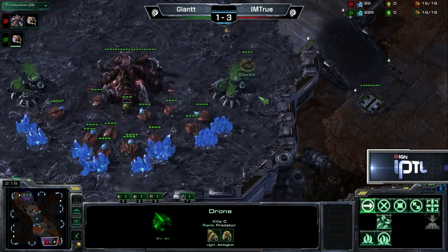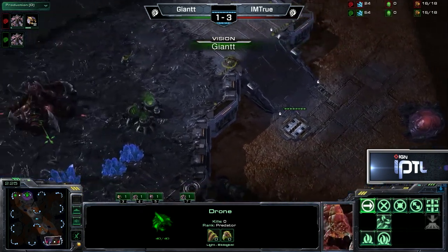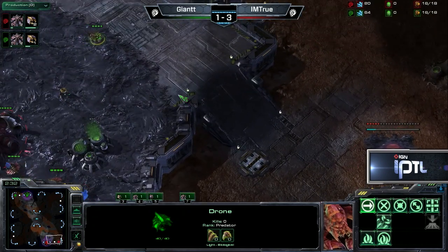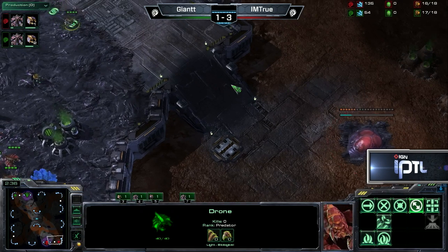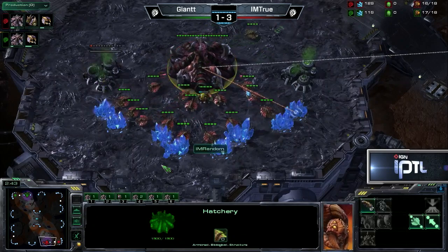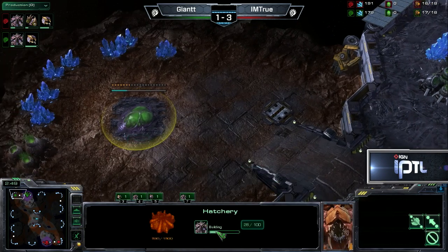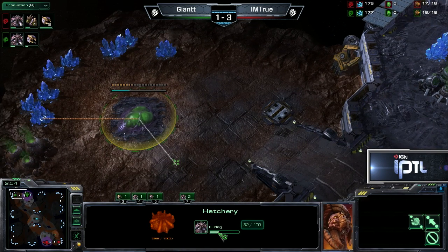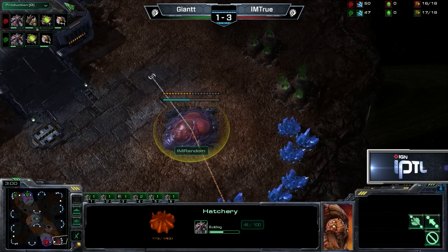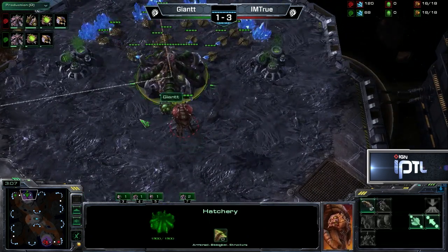We'll have to see what both of these players opt to go for. Giant comes in to block the 15 hatchery. The drone actually walked by, and so Giant wants to turn around and block this 15 hatch from going down. He didn't do it, and so now the 15 hatch is on the board. Giant's 15 hatch, of course, is later. You can actually look at how much a hatchery is delayed by sending out a scout — about a six-second delay. Now you know.